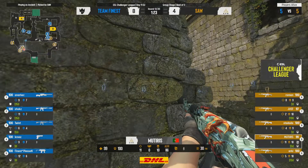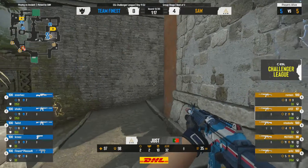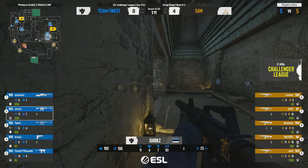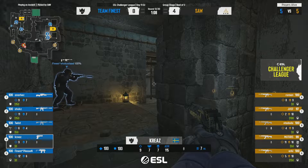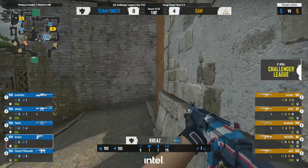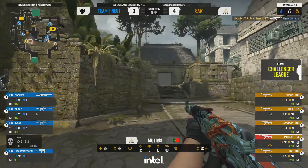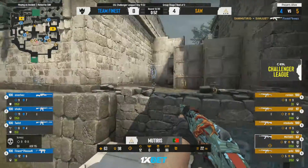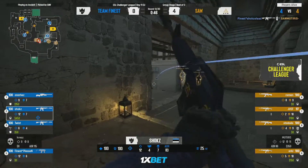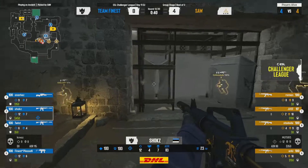Taking it slow — they're ready and waiting for the early push towards A site this time. Always good to see them learn from their mistake. sAw currently only have three smokes, a flash, and a molly — actually more than the CT side. One smoke used — half the CT utility gone. Tagged down, but he finds information calling out presence in mid. Finally gets the kill using that spray — good moves from these players.